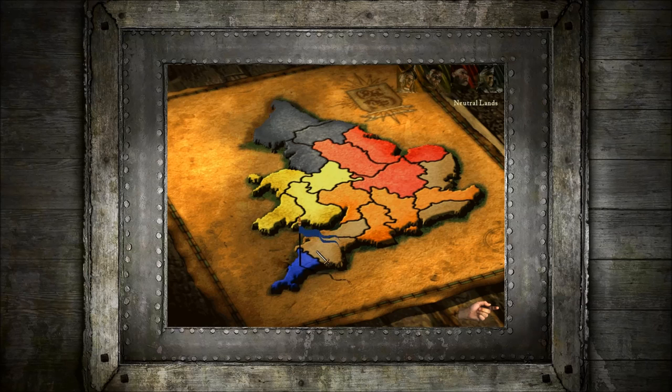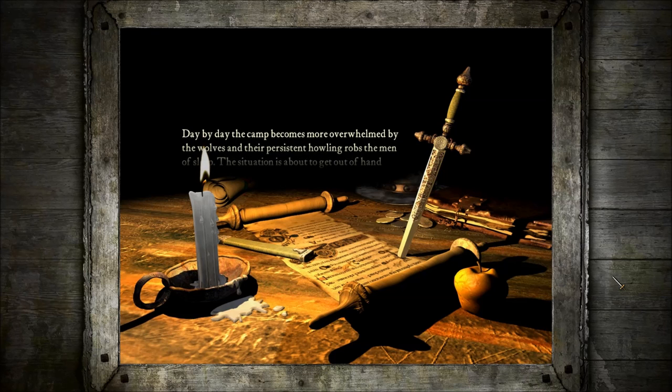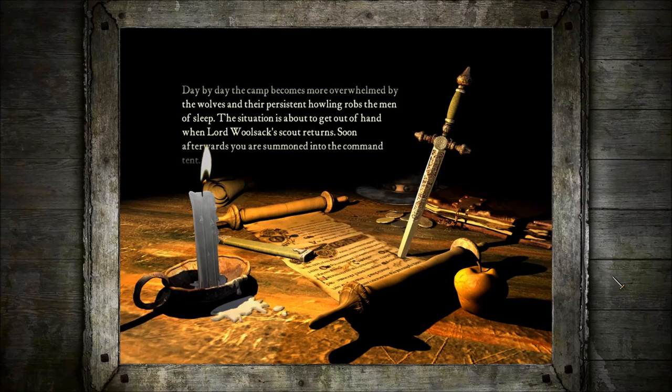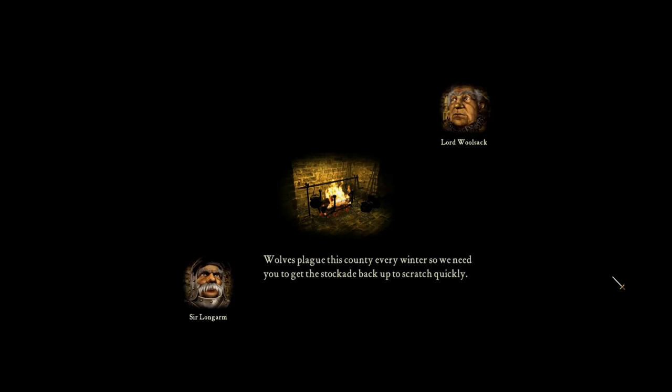Mission two. This is a tutorial mission. Day by day, the camp becomes more overwhelmed by the wolves, and their persistent howling robs the men of sleep. The situation is about to get out of hand when Lord Woolsack's scout returns — you are summoned into the command tent. Sir Longarm has convinced me to give you another chance. We have found the remains of an abandoned stockade. Wolves plague this county every winter, so we need you to get the stockade back up to scratch quickly.